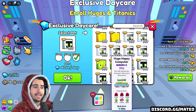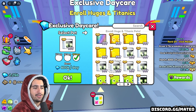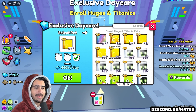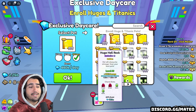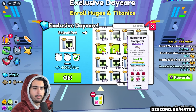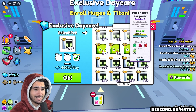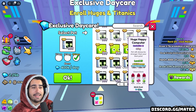The second factor is whether the huge has some sort of specialty — for example, a shiny huge happy computer is going to make 200,000 more a day just because it is a shiny version. This goes the same for both gold and rainbow, which both have different values. The third factor is how much exists of the regular version of that pet. The huge happy computer has a million in existence, so this is a very bad pet to use in the exclusive daycare because there are so many that exist — you are only going to be getting paid the minimum amount.